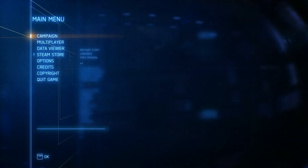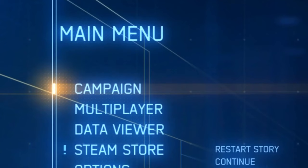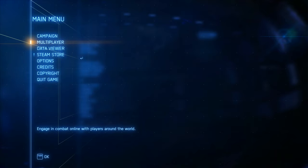Here we are in the main menu. We have a few things to choose from — we can play in story mode and multiplayer mode, which is very cool to have. But what I am missing is a free mode, just a mode where you can fly freely and do whatever you want. I kind of miss that we don't have that.